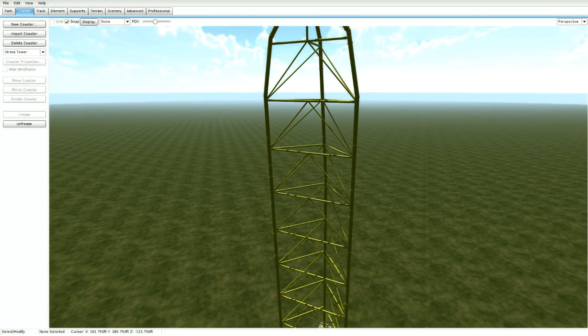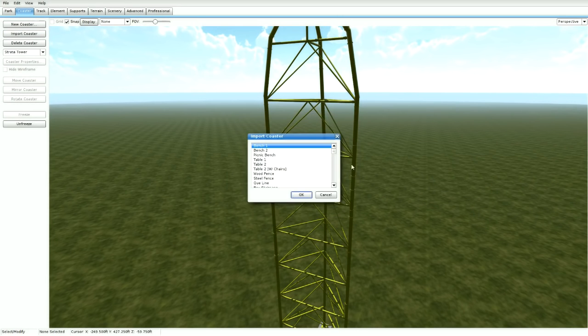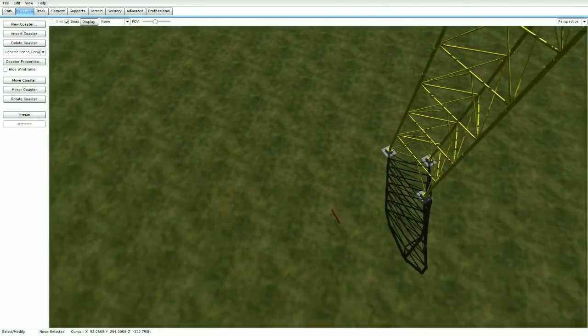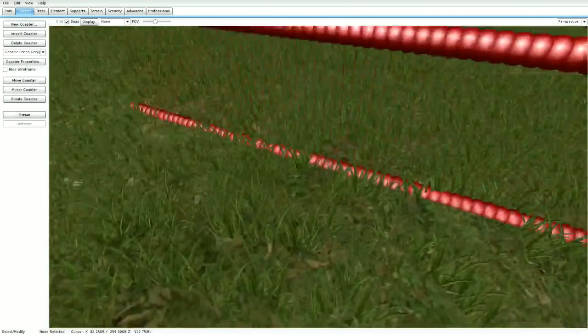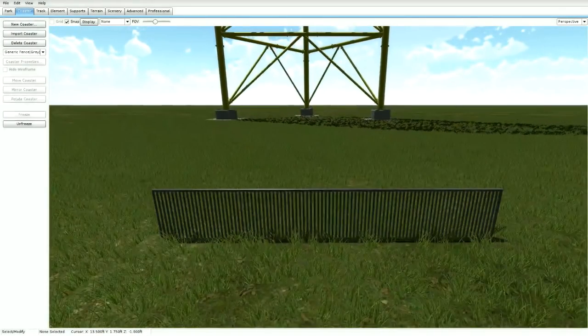Now let's add a fence. Go to Import Coaster and go to the same pack again. Scroll down to the bottom and you should have some generic fences around here — right here: generic fence gray. Press OK and somewhere down here we have the fence. Freeze it and you'll see that this fence is stock gray.